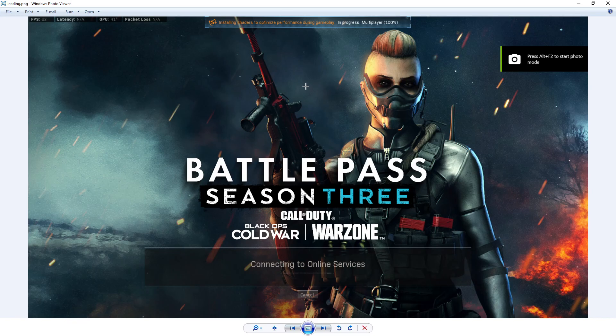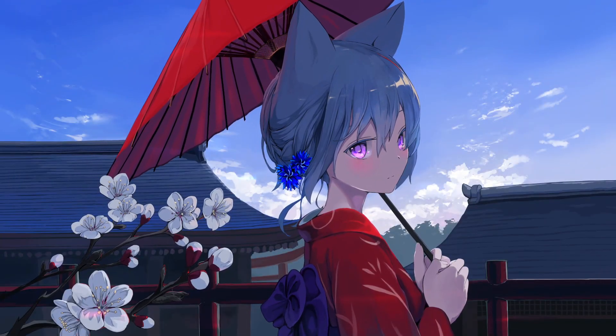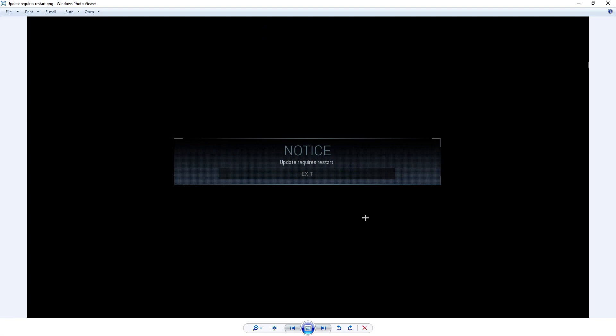Sometimes the game showed the intro, but that's expected after deleting temp files, reinstalling the game, or removing the documents files from Warzone or Modern Warfare. It always just crashed to desktop without any notice, with nothing to click to confirm. After I did what I'm about to show you, I actually got a prompt from Warzone — 'Update requires restart.' So after it actually started loading, it prompted me for that. I clicked exit, the game restarted, and then it was working just fine.